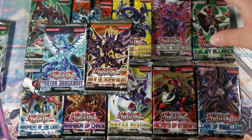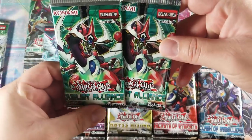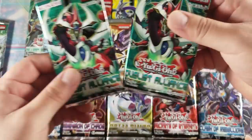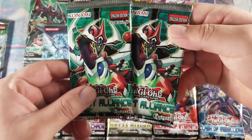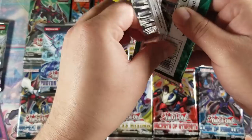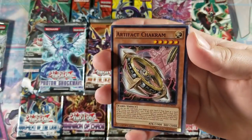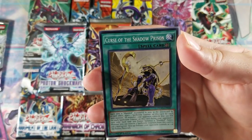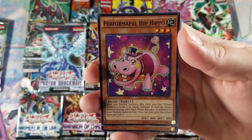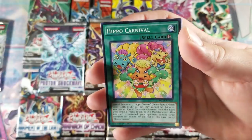Let's go with Duelist Alliance. I do have two booster packs of Duelist Alliance, and one of them was sent to us by BlackMagician28 during the mystery box exchange. Hopefully we can pull something good from either one or both. We got an Artifact Chakram, a Curse of Shadow Prison, that's about double A-one, got a Hippo Token, a Serenade the Melodious Diva, Branch of the Burning Abyss, and no hollow.